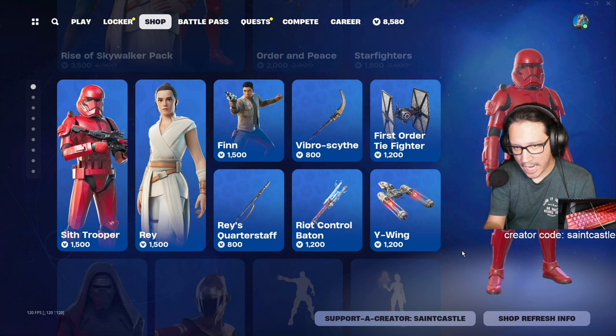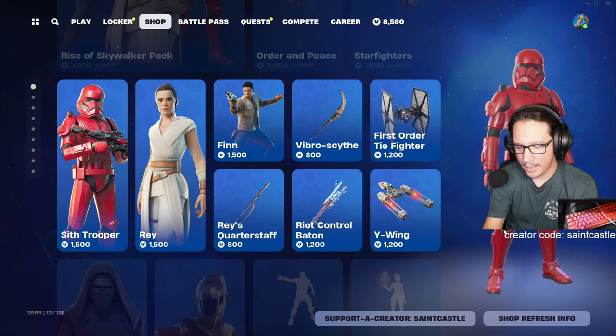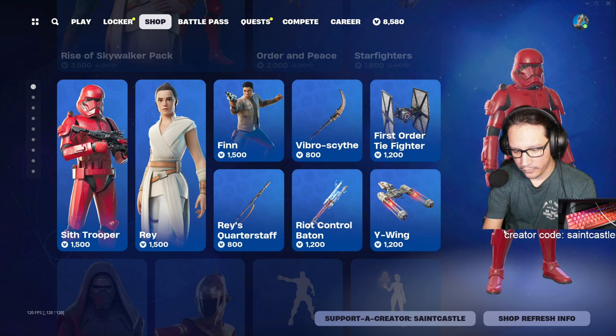Chances are if it's been in the shop that many times, they're gonna bring it back again, so there's really no point in getting it right now. I can get stuff that's brand new because I don't know if those things are coming back. Ray — 66 times. Finn — 60 times.